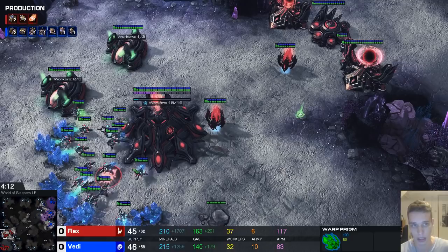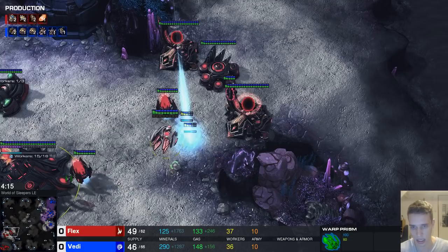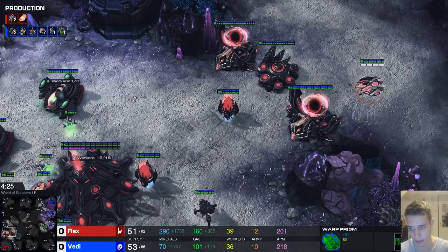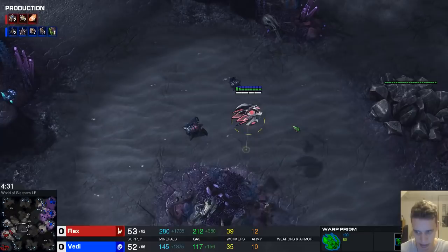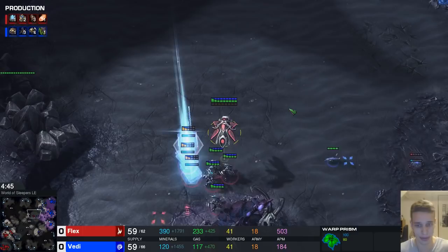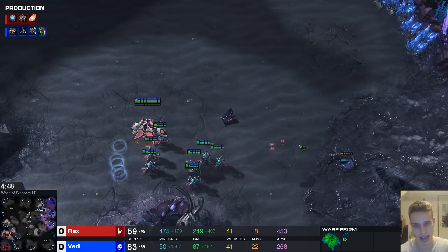Usually this push hits at around 4:35 with about nine adepts. Flex won't make that — maybe 4:45 with seven adepts. Glaives aren't done yet either, so he's down about eight or nine seconds and down two adepts for no real reason.